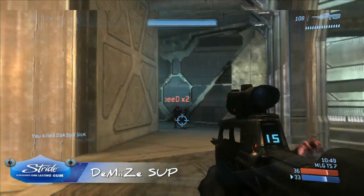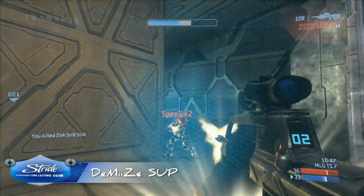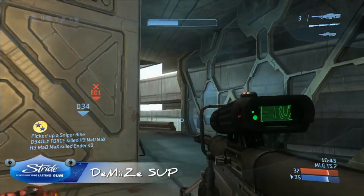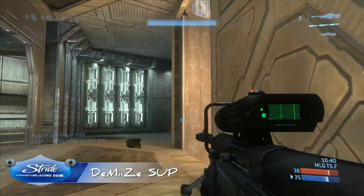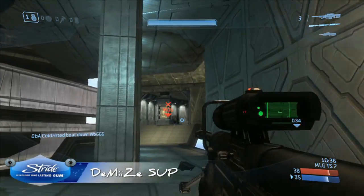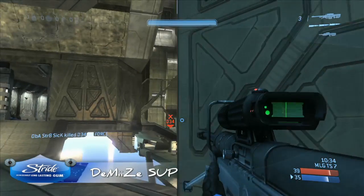Very nice shots by Demise and, more importantly, when the sniper was down there he went and secured close street, killed that guy, and then grabbed the sniper rather than going for it right away. Had you picked up the sniper right away, Demise, you probably would have had either a no-scope or died.